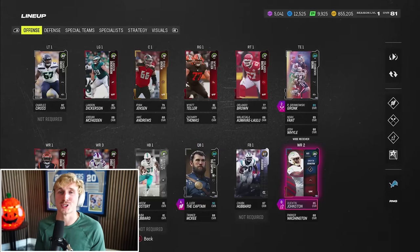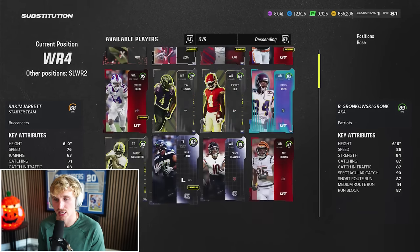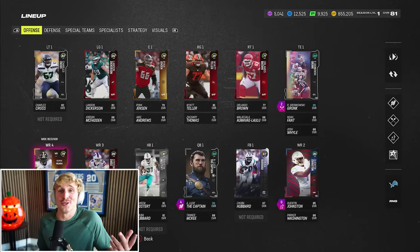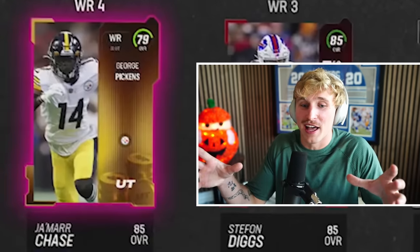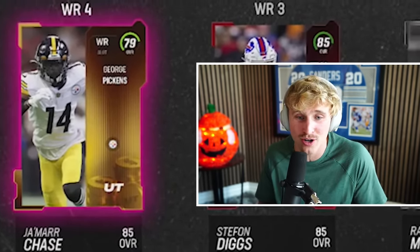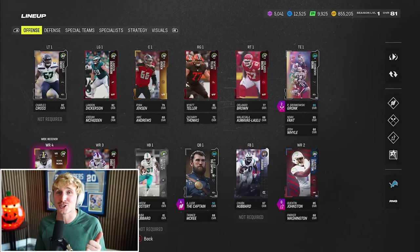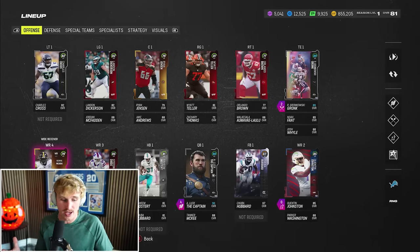I'm not just going to put George Pickens in to put him in, because I'd way rather have my 85s out there. Rakeem Jarrett is going to come out for the 79 overall George Pickens. If we get down on the gold line we just sub Pickens in, find some simple route to throw him, and hopefully against zone we get that touchdown and get to pack a bunch. But keep in mind: not only do we have to score with him, we also have to win to keep the player — or complete the challenge wheel if we lose.